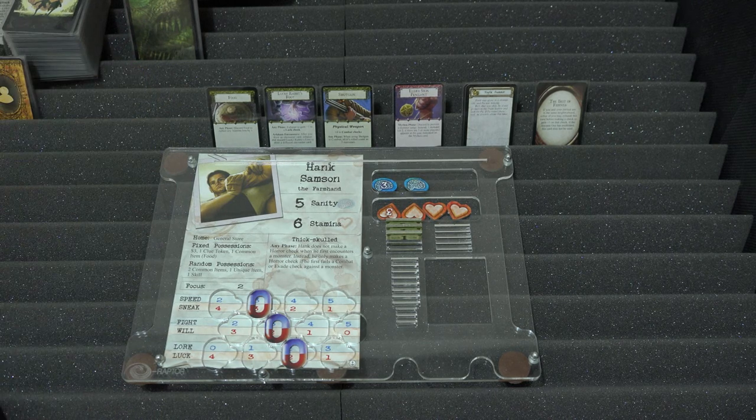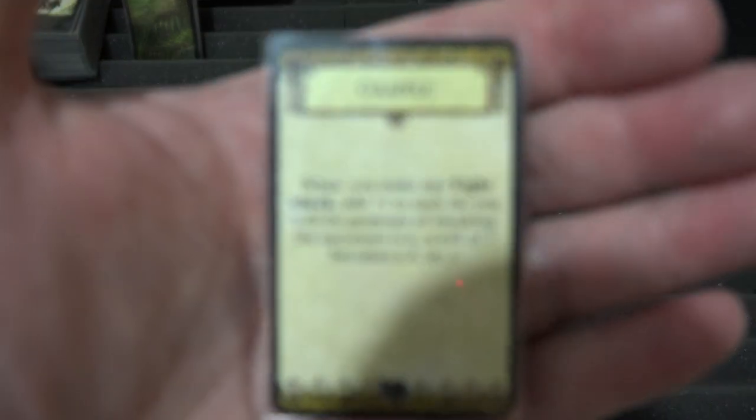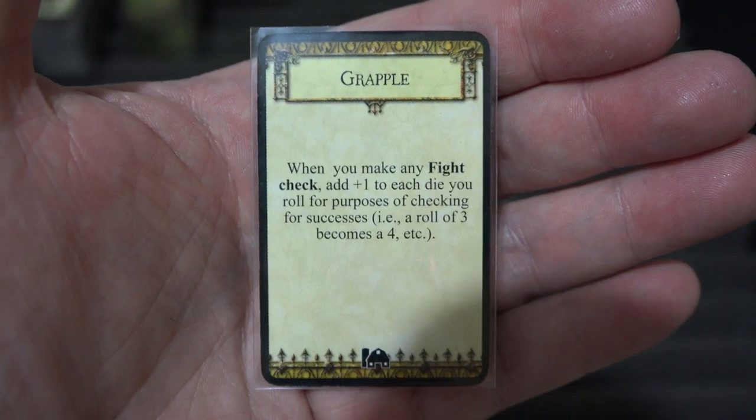For his skill, I was very impressed — I got Grapple, just the sort of thing for Hank. When you make any fight check, add plus one to each die you roll for purposes of checking for successes, so a three counts as four, a four counts as five. This is brilliant for Hank — as far as fighting goes, he's essentially blessed. Any four he rolls becomes a five, and he can't lose it because it isn't a blessing — he's just good at grappling.